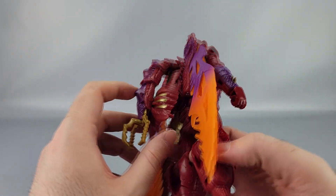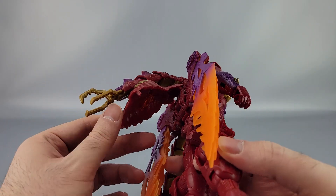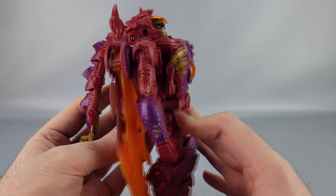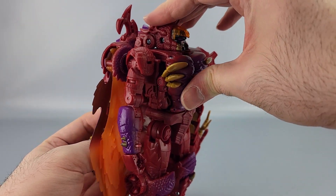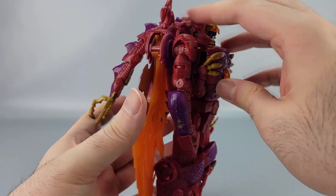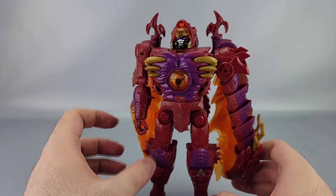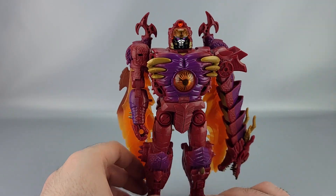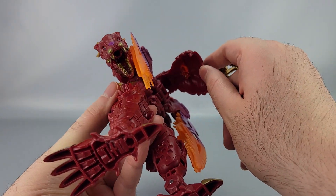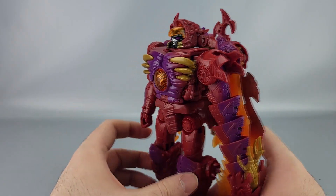On mine, there's a tab that's supposed to tab into a slot for robot mode, but it doesn't quite line up properly. Either it just comes undone, or you get it tabbed in and it pops back out. It's not the end of the world since it's just on his back and makes very little difference, but it bugs me a little. The tab itself might actually be bent incorrectly on mine, so I might be able to fix it, but I haven't tried yet.